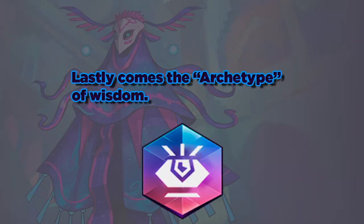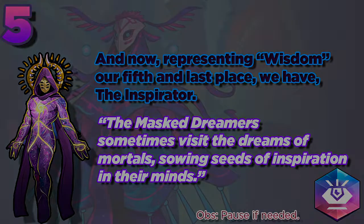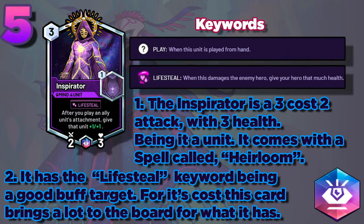Lastly comes the archetype of Wisdom. Representing Wisdom, our fifth and last place, we have the Inspirator. The Inspirator is a 3 cost, 2 attack with 3 health unit. It comes with a spell called Heirloom. It has the Lifesteal keyword, being a good buff target. For its cost, this card brings a lot to the board for what it has.